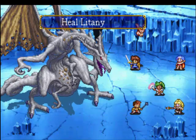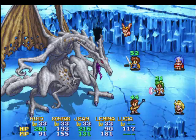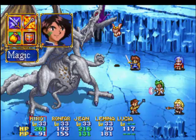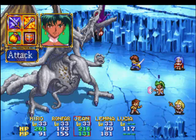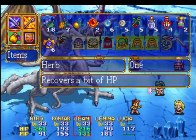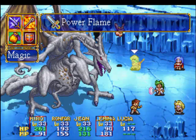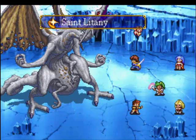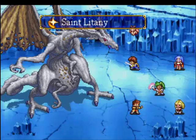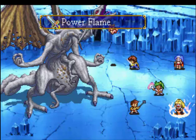As long as you have Saint Litany and Healing Rain, so you have Lucia there for healing, you're in real good shape here — nothing to worry about. One more Saint Litany on Lamina there. I actually want to heal her up — let's go ahead and use the Healing Nut. Then let's go for another Power Flame on Jean this time. Power Flame isn't totally necessary here; you can get by without it. I just like to use it — that's just what I do.